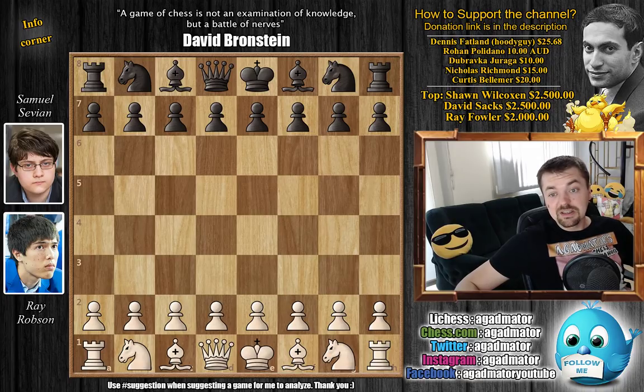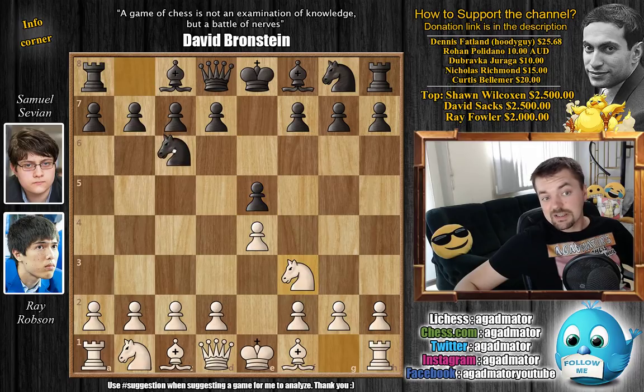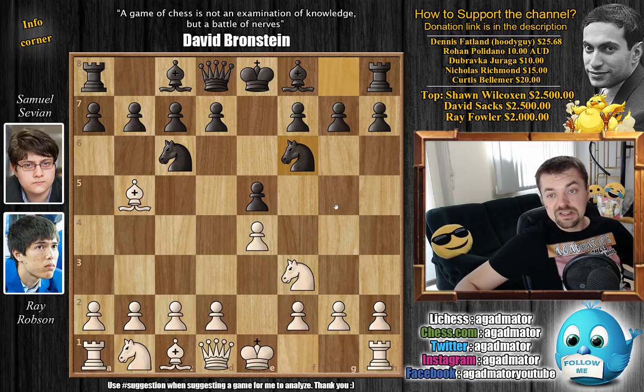Robson has the white pieces and he opens with e4. We have e5, knight to f3, knight to c6, and bishop to b5. The Ruy Lopez is on the board. Knight to f6 — the Berlin defense — and d3 now.